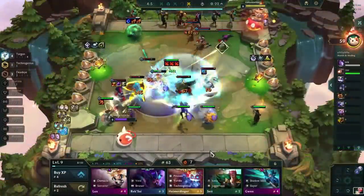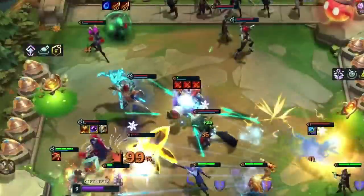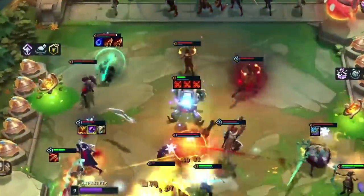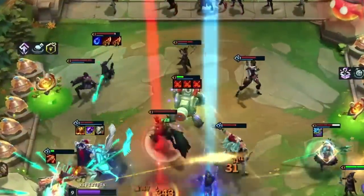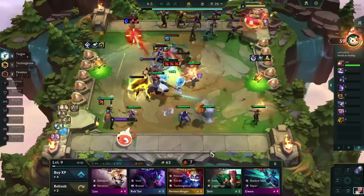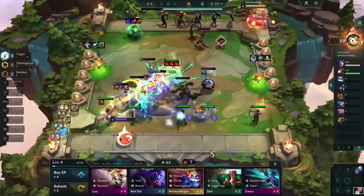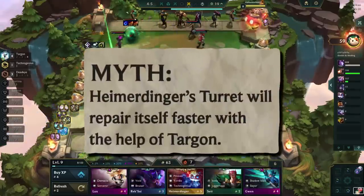Based on this result, the myth would be busted. But what happens if Heimerdinger dies during the repair process? In this case, the turret will stop the repair and jump back into action right away. With Targon, he could have more HP in this specific case, but the point of the strategy was to reduce the repair time of the turret with the help of Targon, which is not the case.